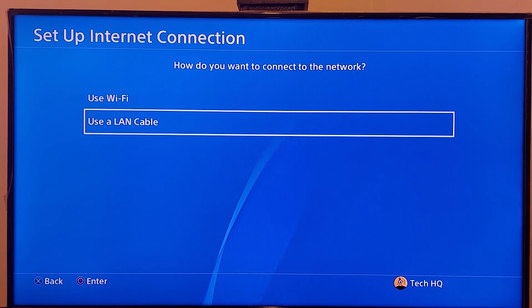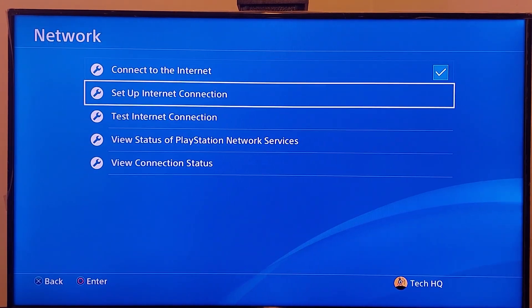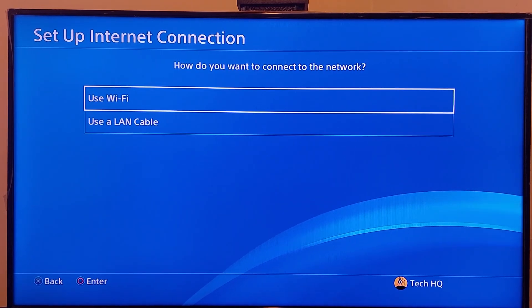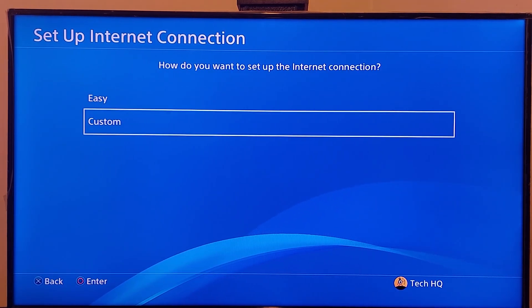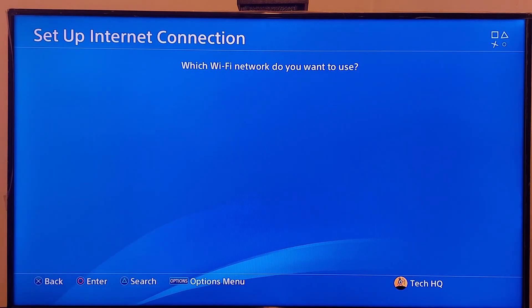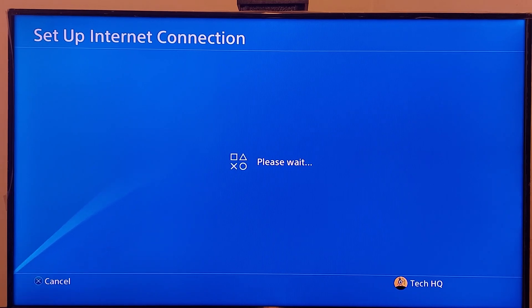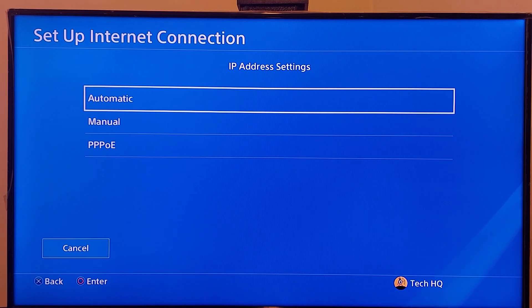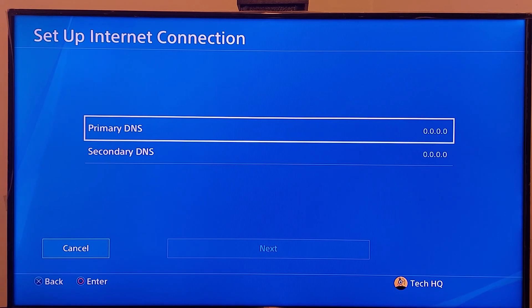But if that didn't work, go back to PS4 settings, go to network again, then go to setup internet connection. Select either wifi or LAN cable — no difference. Then scroll down and select custom. If you use wifi, select your wifi network and wait a few seconds. For IP settings, select automatic. For DHCP hostname, select do not specify. For DNS settings, scroll down and select manual.